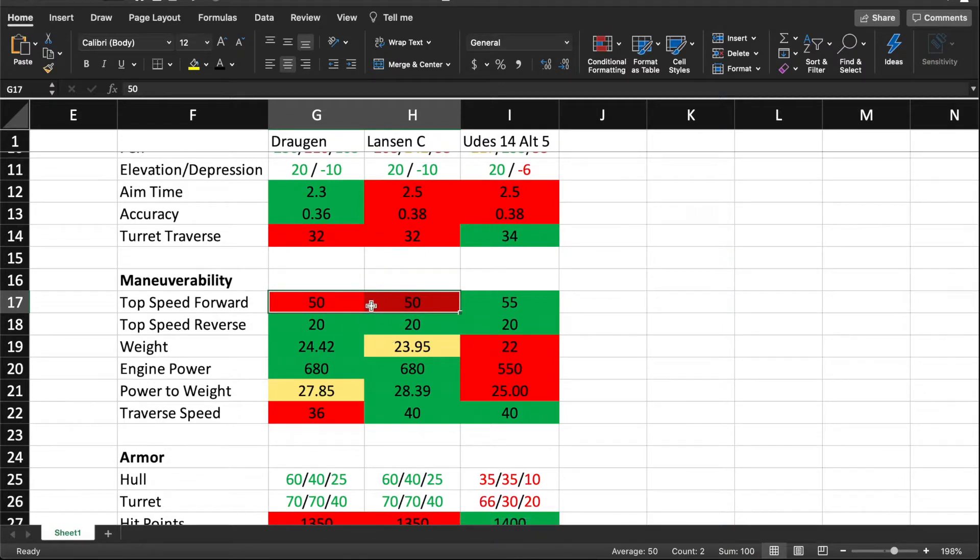Both Lansens go 50 km/h — they're basically the exact same tank. The Yudas goes 55, so it's a little bit faster, with the same speed in reverse. The Dragan is actually the heaviest tank. It has the same engine as the regular Lansen, so the power-to-weight is going to be a little bit lower than the Lansen. But it's still better than the Yudas' 25 hp/t. Traverse speed is only 36 degrees on the Dragan, and I've noticed it takes forever to turn when playing. 40 degrees a second is good on a medium tank.